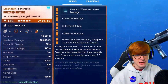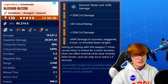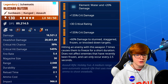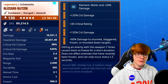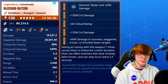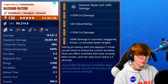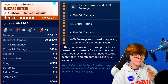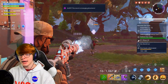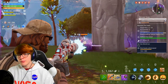Looking at the stats page, the weapon has 16,500 damage and 20,000 headshot damage. The critical hit chance is 38% while critical hit damage is 545 using my loadout. The fire rate is 5.4 with a very small magazine size of 30. The range is only 2,048, the reload time is a pretty good 2.1 seconds, and it has a very high impact of nearly 1,000.